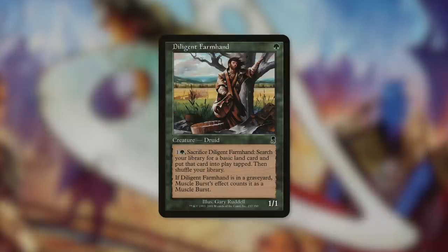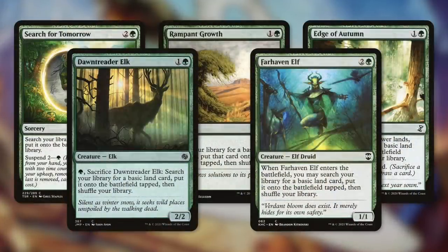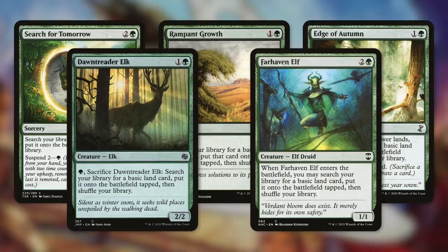One more one-mana green creature that can help us ramp is Diligent Farmhand. By paying one and a green, we can sacrifice it to go get a basic land into play tapped. Outside of these one mana creatures, we also have some other ways to ramp in this deck with things like Search for Tomorrow, Rampant Growth, Edge of Autumn, and even some more creatures that are slightly more expensive with Dawn Trader Elk and Farhaven Elf. Creatures like these can get us value when they die by getting us a creature back that has lesser toughness.